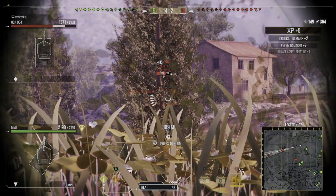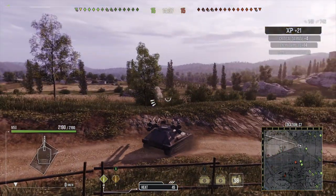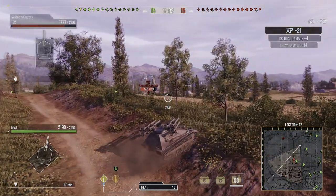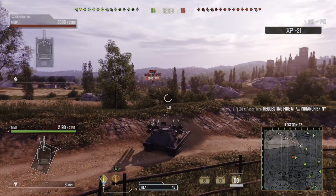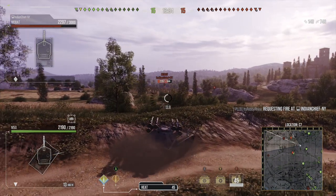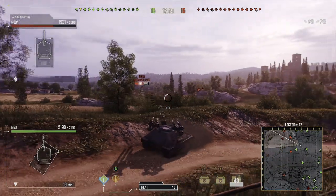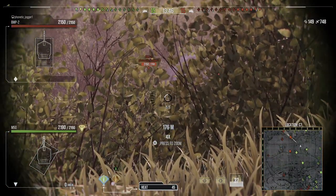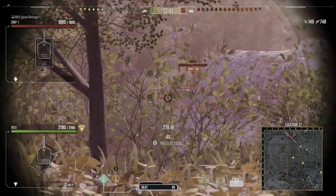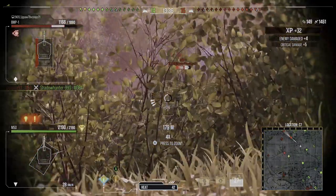I saw an ATGM coming in — it wasn't for me — and I spotted a light tank approaching. I got three shells into it for 748 damage. The enemy team is severely weakened just from getting this vision out. Being aggressive doesn't mean being reckless, but I was having really good games and wanted to push this tank to its limit.